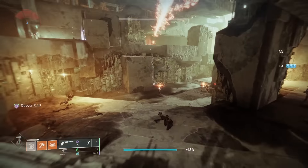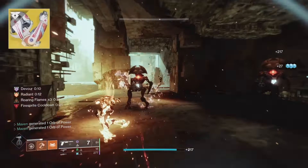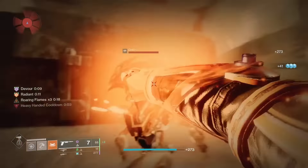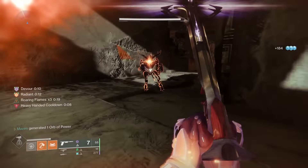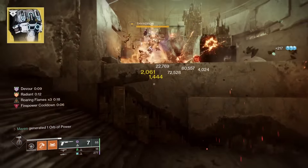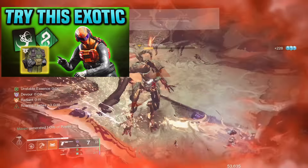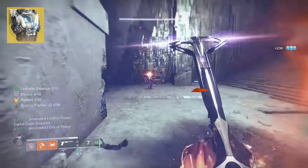But now moving on to Titan, and believe me, I saved the best for last. First off, we got the Ashen Wake build — the gameplay is going to speak for itself. Your fusion grenade gets refunded for final blows depending on the enemy tier, and between Impact Induction, Ember of Searing, and Devour, it's nutty. And any build that runs Armamentarium would love Devour — that Armamentarium Infinite Grapples build I did would love this gun. Similarly, any build that runs Heart of Inmost Light can heavily benefit from it as well.